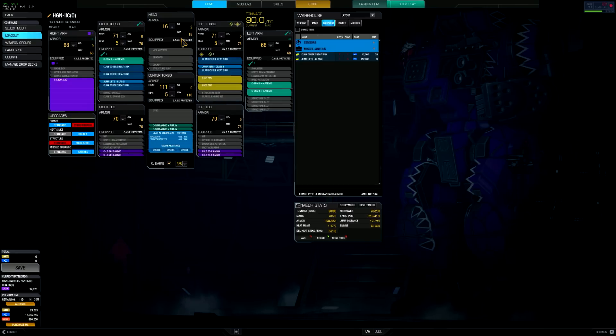Yes, I normally do keep a heat management ratio above 1.2, but I know that the ER-PPCs in particular give off an astronomical amount of heat. So when chain firing them, it doesn't factor in as much as you'd think. And if you do couple that with a full alpha, it does spike the heat from ghost heat and everything like that.